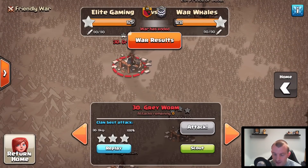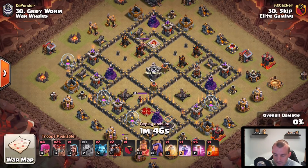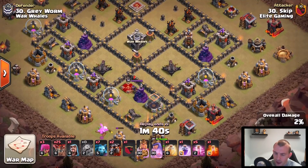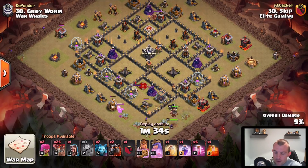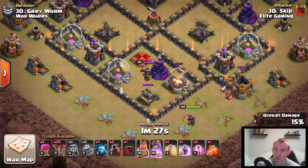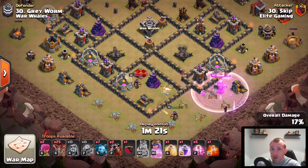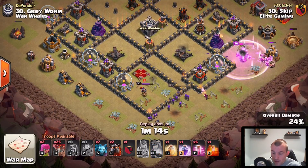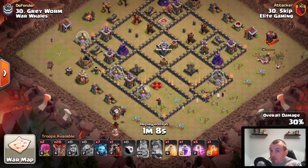This is not a one-size-fits-all strategy, but the key principles of the Lava Loon remain the same. Here's another base where the air defenses are to the north and the Archer Queen is to the south — a little bit different. Think about what the Lava Hounds do: they pin themselves onto an air defense. Traditionally the Lava Loon meta involved taking out one or two air defenses, which was more about balloon pathing than the damage dealt, since Lava Hounds tank those air defenses anyway.